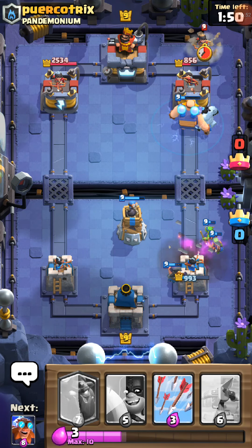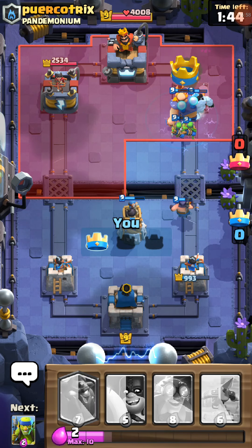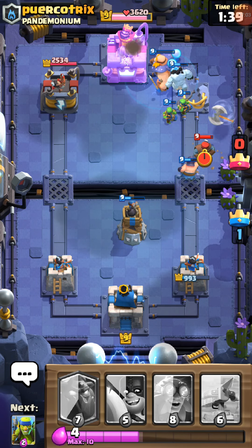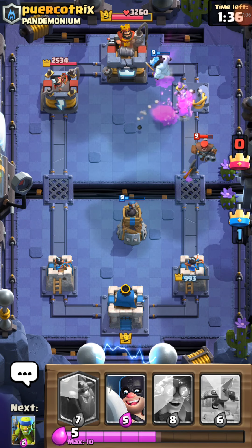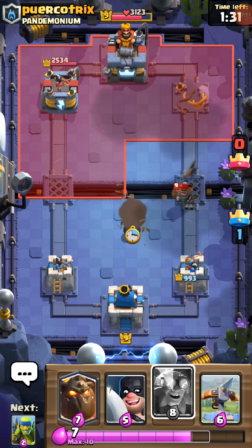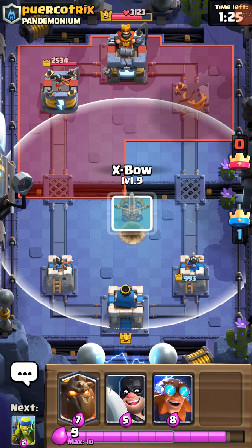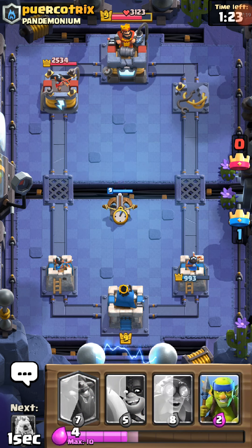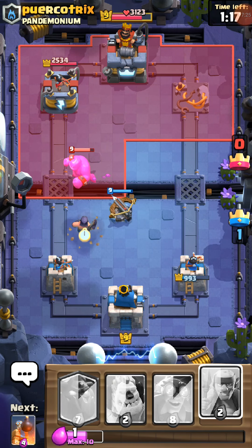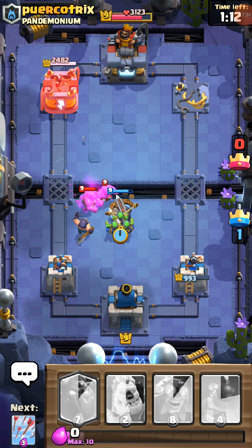Electro Giant is such a counter to... Barbarians? Suicide units aren't great against him, because of course they suicide — but they're also not terrible because they don't really get the repercussions of the zap. The Hunter, because all the shots count as getting hit. Electro Giant — it's twice the cost, but it just handles it plus it puts the strong guy on the field. It's practically worse if they just counter it, because then your opponent's gotta worry about countering it as well.